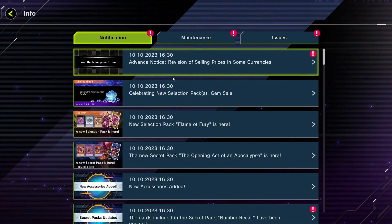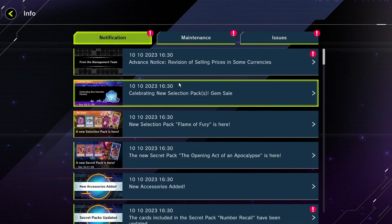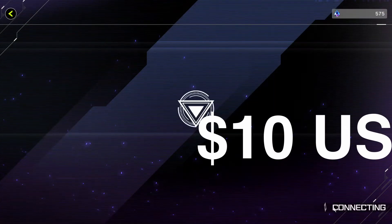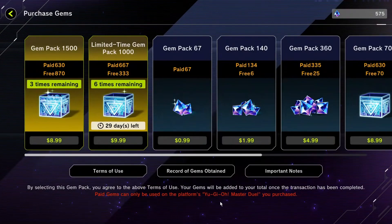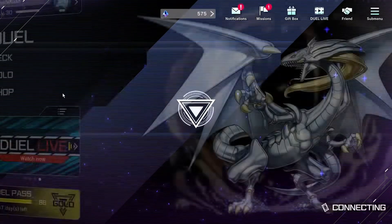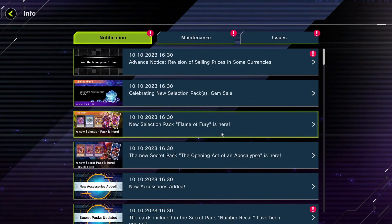We can see that we have a gem sale. Looking at it, it's $10 USD for 4,000 gems. If that's a good deal for you, go ahead. For me, that doesn't seem that good. In fact, the original gem pack you get seems like the best deal.